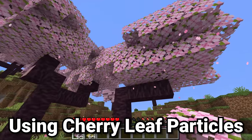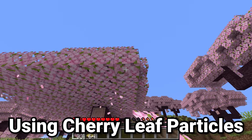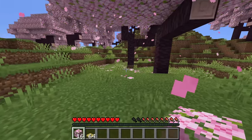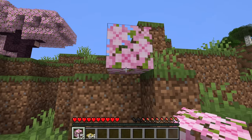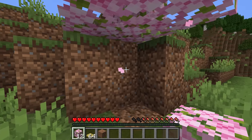Speaking of the cherry grove biome, we have the beautiful cherry leaves, which have a very unique property: they produce pink particles that fall down from them, meant to represent petals. If you want to have these pink particles anywhere, you can do that really easily by placing down as little as one cherry tree leaf — as you can see, particles are already falling from this very small cluster.